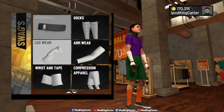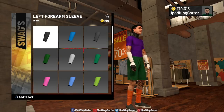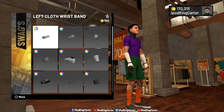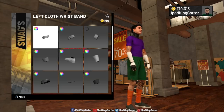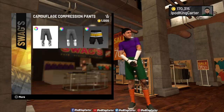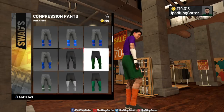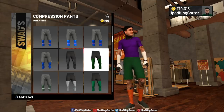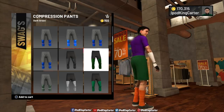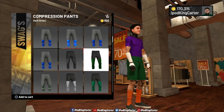For arm wear, I'm wearing the left forearm sleeves — they're only 150 VC and you only need two: one for the right and one for the left. Wrist and tape should be in separate categories for more customization, but I'm using left hand tape which also costs 150 VC. After that, come down to compression apparel. The dark green compression pants can cover your calves and you can still buy orange socks, though they won't be as long.